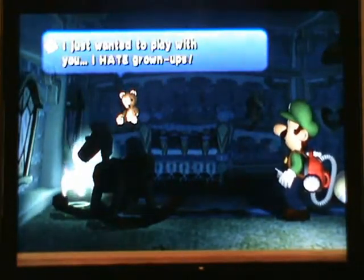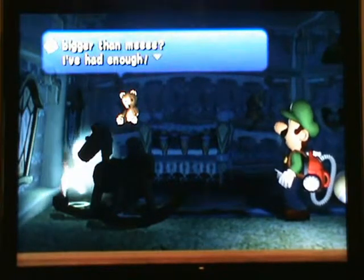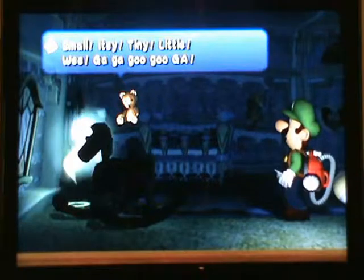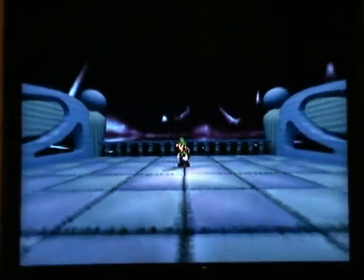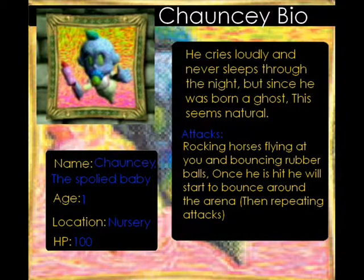Chauncey the spoiled baby is the boss of area one. He's aged one, located in the nursery, and has 100 HP. He has a few attacks: the first is rocking horses, the second is bouncing rubber balls, and once you've hit him he starts bouncing around the arena. The way to get his heart to show is by shooting the rubber balls back in his face — then his heart is shown. Pretty easy first boss, you shouldn't have too much trouble with it.